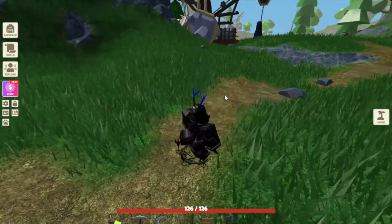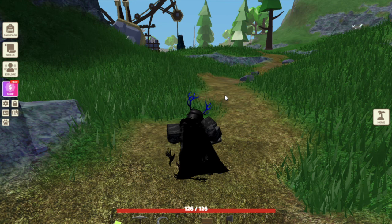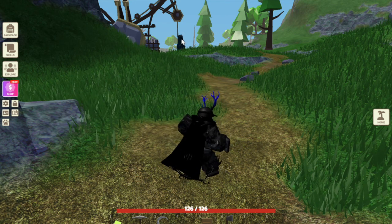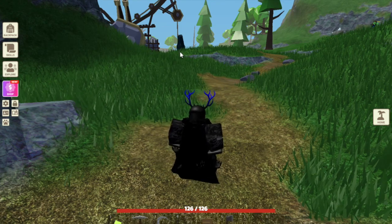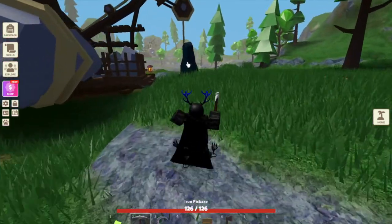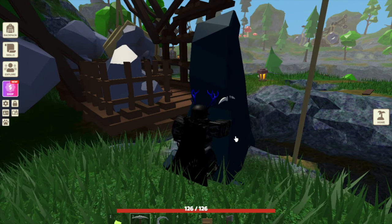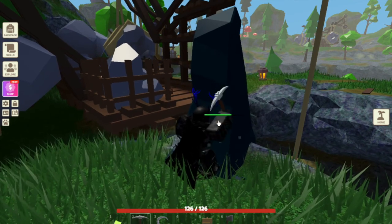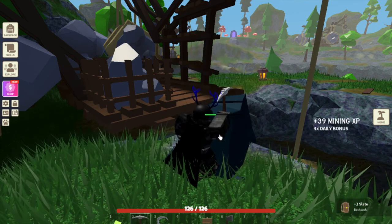So where do you find Slate? You'll see this place and there's a big black rock — that is Slate, and that's how Slate looks. If you go there you can mine it. It takes a little bit of time to mine, but with an iron pickaxe it's kind of fast. With a wooden pickaxe it would be pretty slow. I'm mining it right now and as you can see I got Slate.